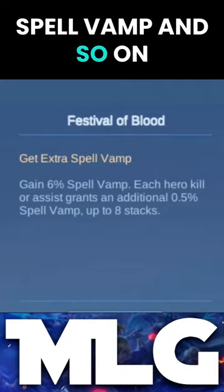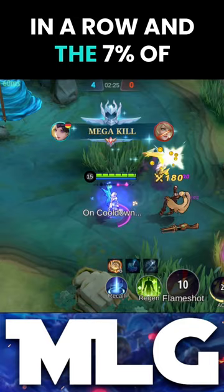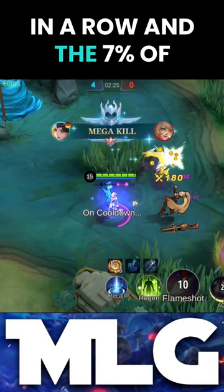The talent you should really look out for is Lethal Ignition, as the extra 750 damage in the late game is pretty insane. If your main can damage an enemy 3 times in a row and deal 7% of the enemy's max HP per hit, you should definitely try it out. For the full breakdown, check out the ultimate emblem guide by clicking on the link in the comments.